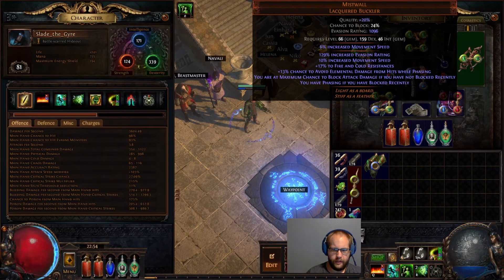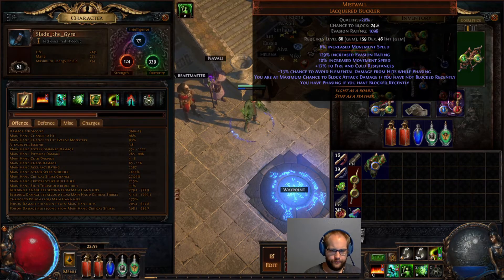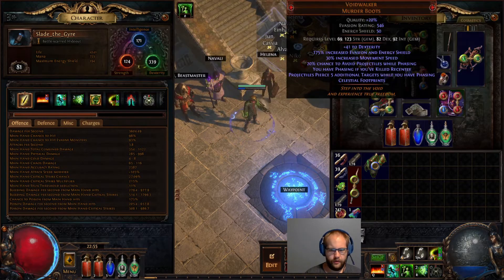Mistwall is something I saw a few builds using and wasn't entirely convinced on, but after using it, the maximum chance to block if you haven't been hit recently on a ranged build specifically feels really good. Any phase reduction stuff you can get is really nice. It also gives you chance to avoid elemental damage, so some elemental mitigation. The phasing if you've blocked recently generally doesn't come up too much.